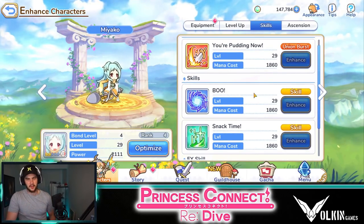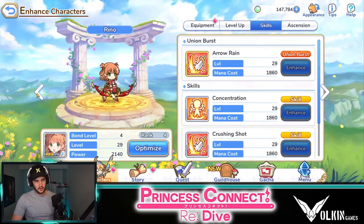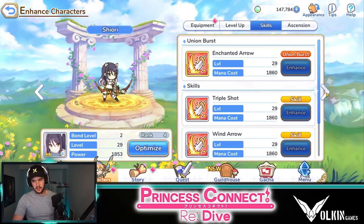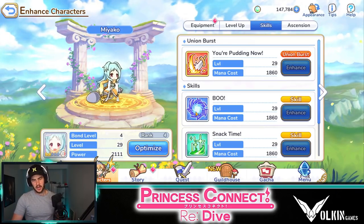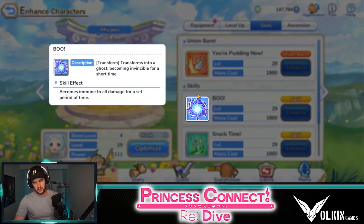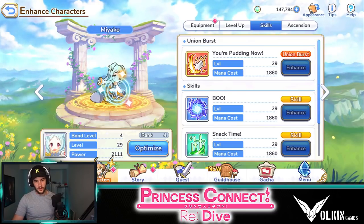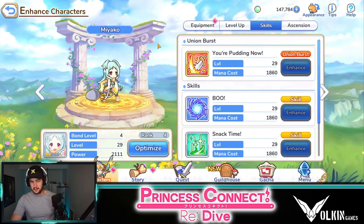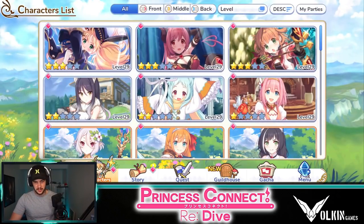The cool thing is that because IO has the charm ability and Miyako is my tank, I can manually time the charm right after she uses her invincibility, so we charm the enemies. Then we get a longer window for Miyako to build up her energy to heal up or use her passive heal. It's been working pretty well for me — I'm really enjoying that side of it.